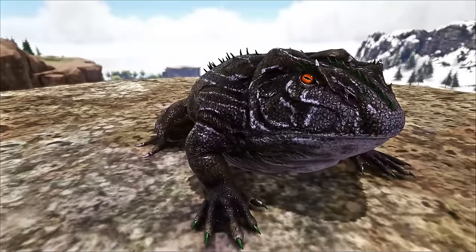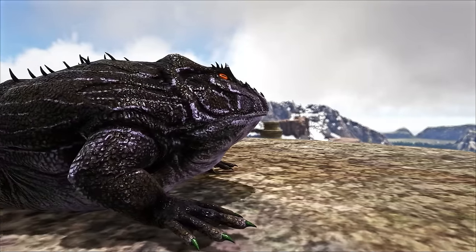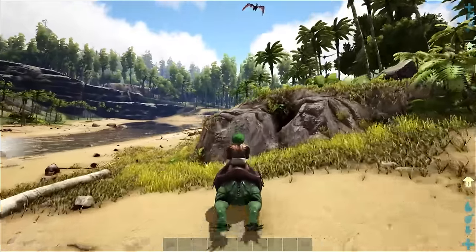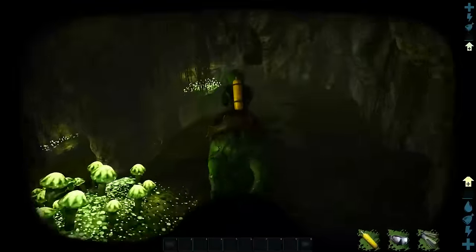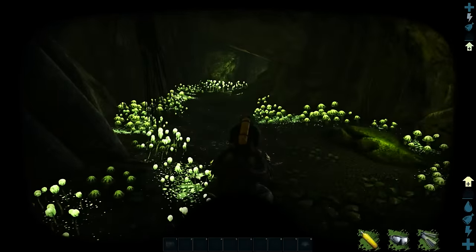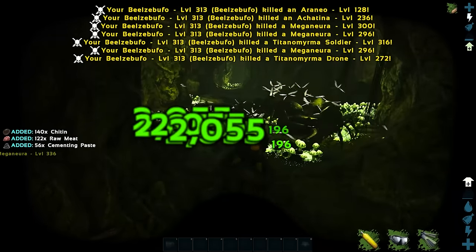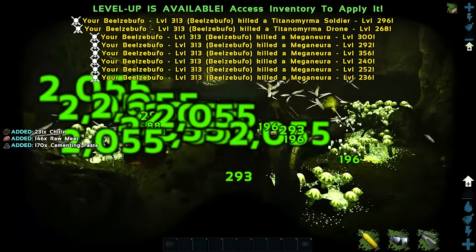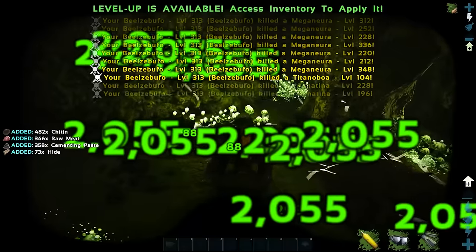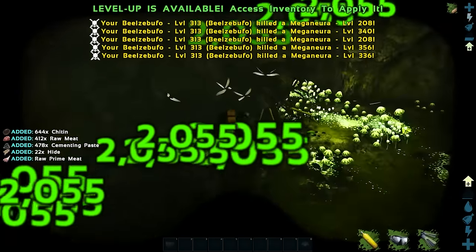In at number 2, and surprising to see so high, being at least a must for older players of the game — the Toad. A fantastic necessity for a certain resource, being a great choice for land cover, leaping great distances, and nimble enough in the sea, dealing a fair amount of torpor to anything needed, it comes into its own against insects. When taken to bug-infested swamp caves especially, you'll find it to be the cementing paste provider you've always dreamed of. Stacking up slots in no time, as well as offering some quick levels, and no fear from leeches having no aggro from them.